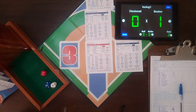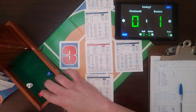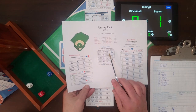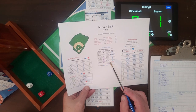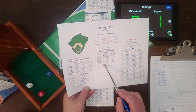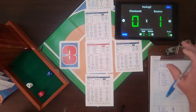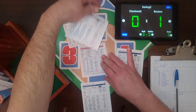Rico Petrocelli is up with 2 on and 2 outs. We roll a 6 - Fenway Park again. 653 plus 5 for the home team makes it 658. The result is in purple, meaning you change it to a single if the infield is in - but with 2 outs the infield is back. It's just a ground ball to short that Concepcion handles. At the end of the first, the Red Sox take a 1-0 lead on the Reds.